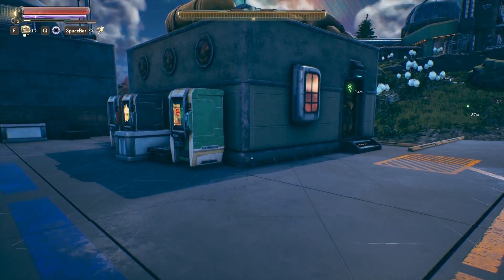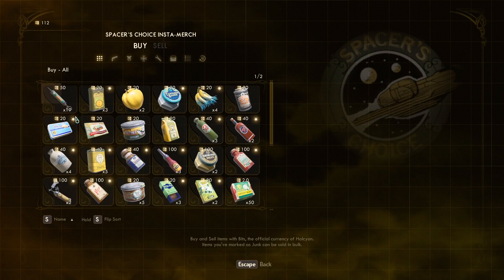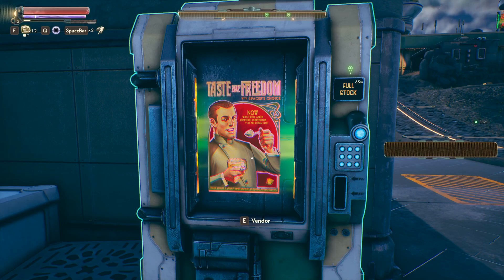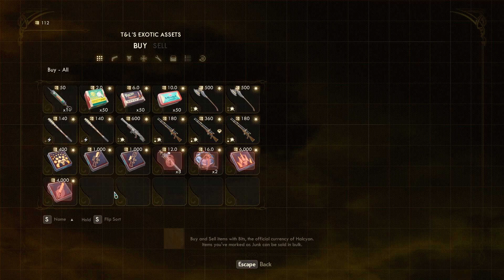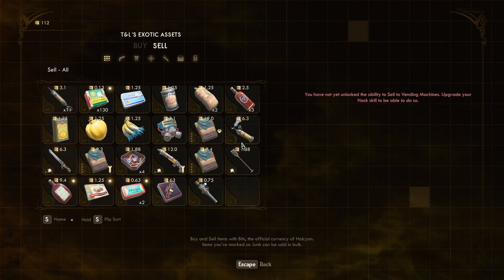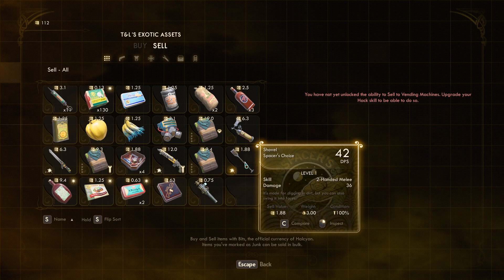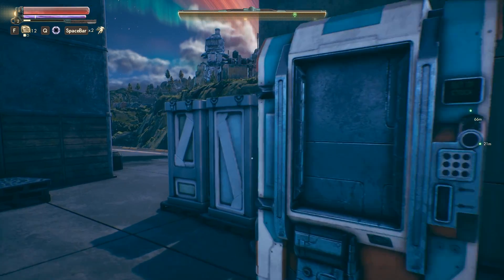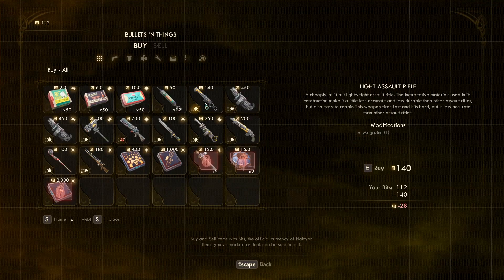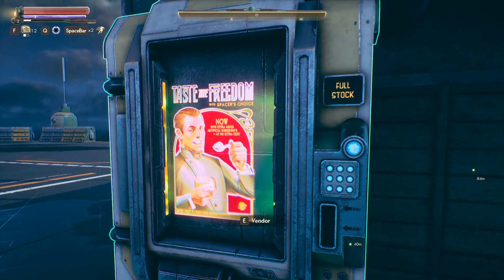A guard. Ooh, vending machines - we haven't actually poked at any of these yet. Taste the freedom of Spacer's Choice - they offer a variety of items. We could buy all kinds of things like various foods. There are a lot of effects - I have no idea how we're ever going to get all these nailed down. Healing enhancers, ammo, better guns. I can try to sell things but I haven't unlocked that ability yet. Board approved, board mandated - a bunch more weapons. Grenade launchers, impact hammers, all kinds of good stuff here.